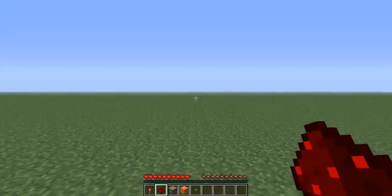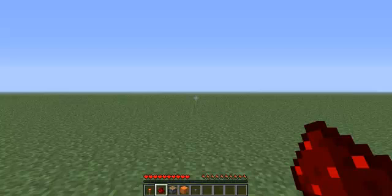Hey guys and welcome to another video. Today I'll be showing you how to make a T flip-flop redstone switch. This switch is probably one of the best switches in the game because what it allows you to do is make a button act like a lever. So you can press the button once to open a door and press the button again to close it.